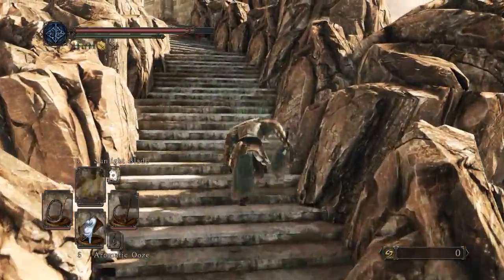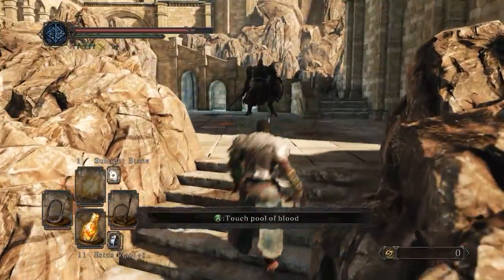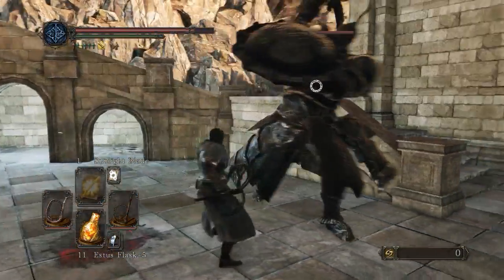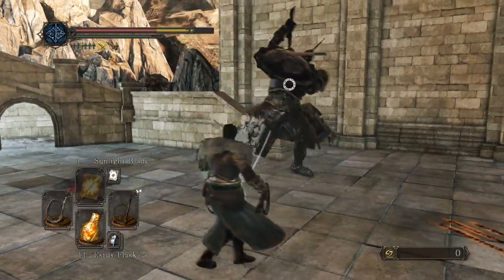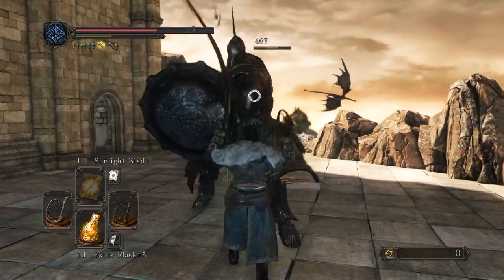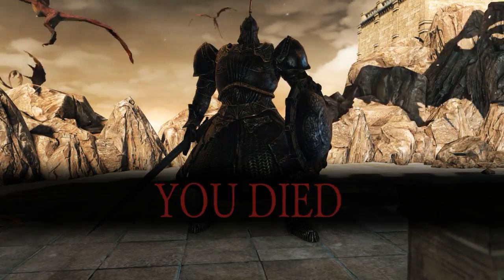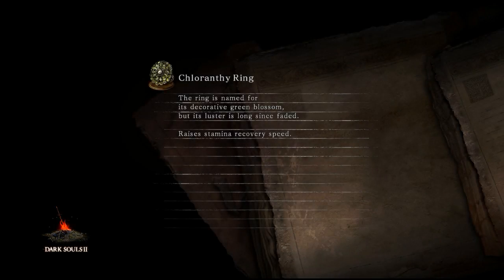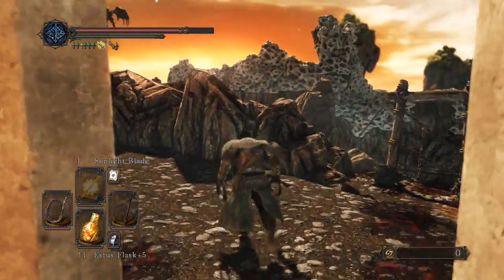I think what I'll do, since this is kind of the roadblock, is I'll use Sunlight Blade for him and then we'll use some resins on the others once I get past that guy. The Malata Drake Keepers are the worst. The big problem is actually doing the power stance thing because it leaves you open longer - but if you're not power stancing you have to be in the fight longer, so kind of a toss-up.